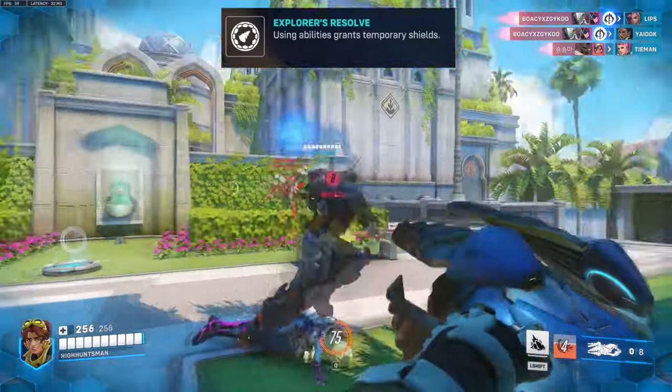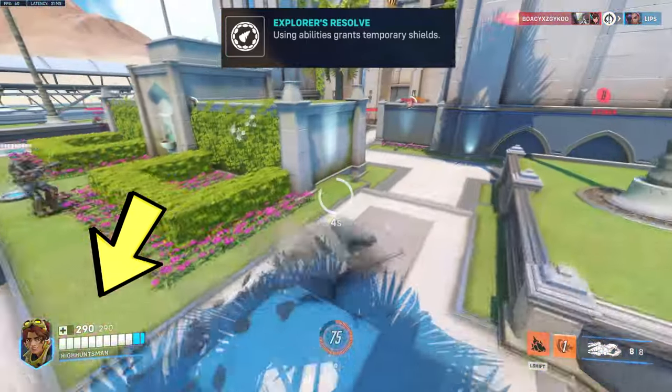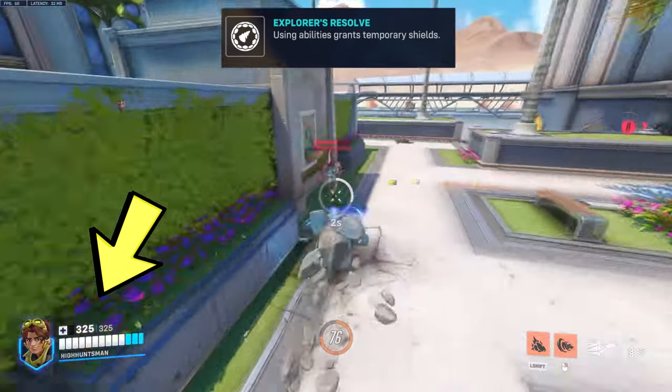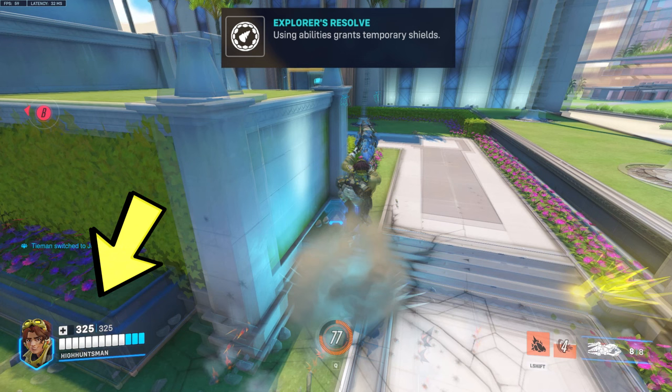Her final passive is Explorer's Resolve. Using abilities grants temporary shield. If you use the Burrow ability, you'll gain 40 shield. And if you use the Drill Dash ability, you'll gain 35 shield points. You can have 325 total health and armor at one point. She's pretty tanky and has good survivability with her movements and abilities.